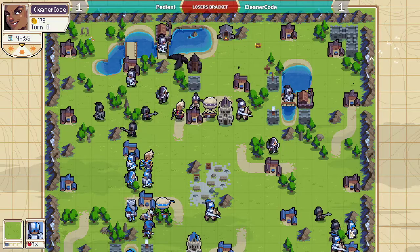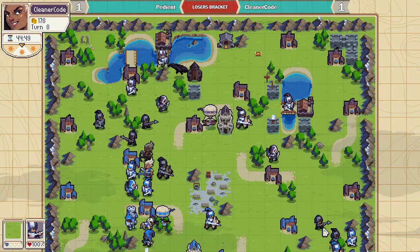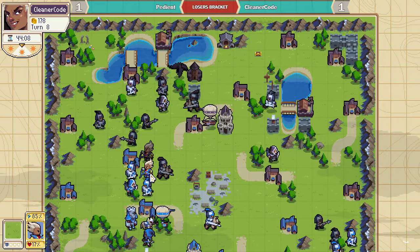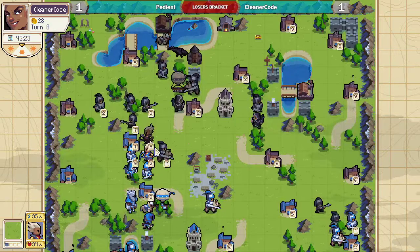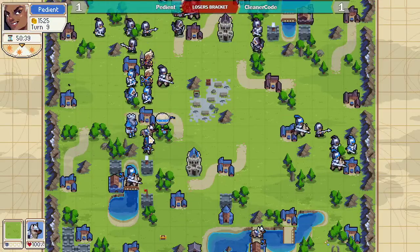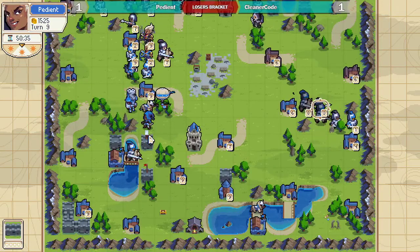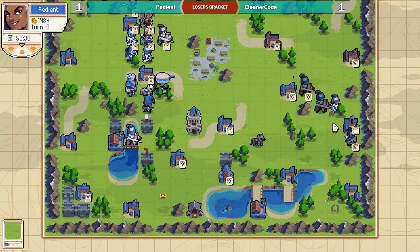Just gonna keep putting pressure on the right-hand side — a spear will keep a knight at bay. Oh, Cleaner does a ton of damage to the enemy Vesper and is actually going to have groove. Oh, PDN — that's not a good place to be.